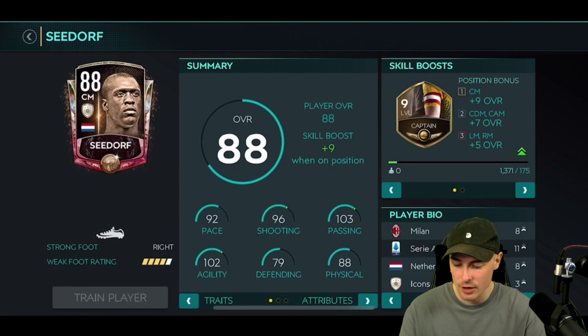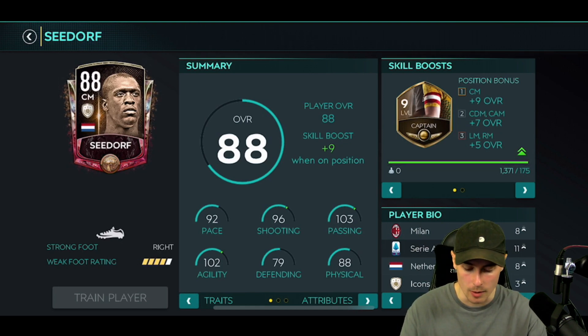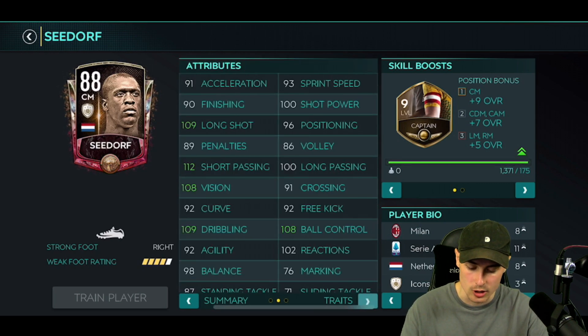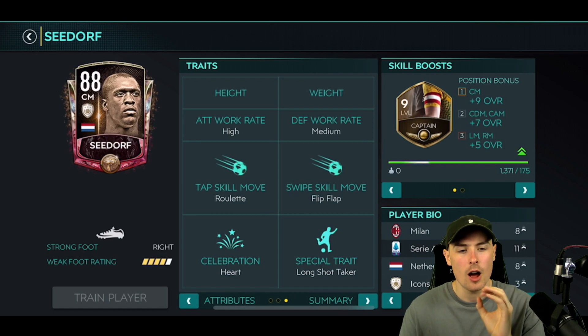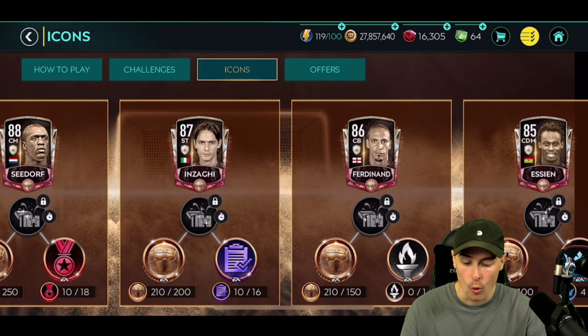Next up we have Seedorf, 88 rated centre mid with captain — four star weak foot with a really nice meta skill boost. I'm liking the look of this a lot. Another Milan icon: 92 pace, 96 shooting, 103 passing, 102 agility. 79 defending isn't awful for a centre mid — not a CDM. Really nice skill boost as well. High medium isn't ideal but isn't as ridiculous as Ferdinand, Inzaghi, and Essien. Long shot taker with flip flap and roulette. Probably the best icon so far of the four we've looked at.